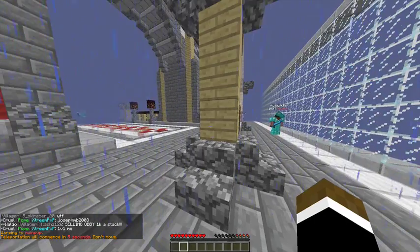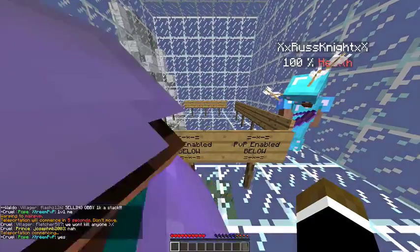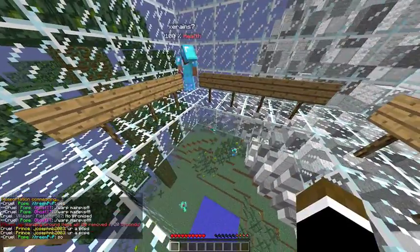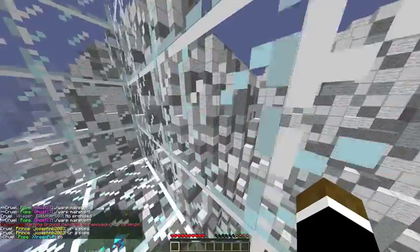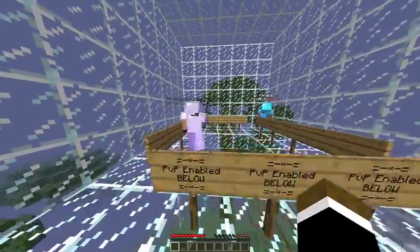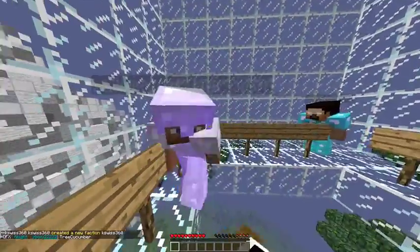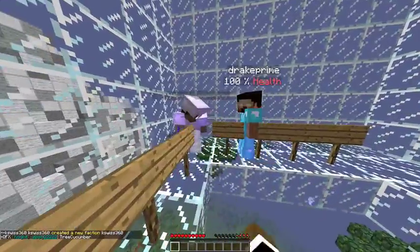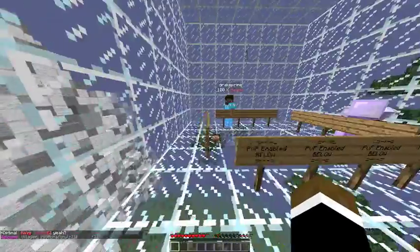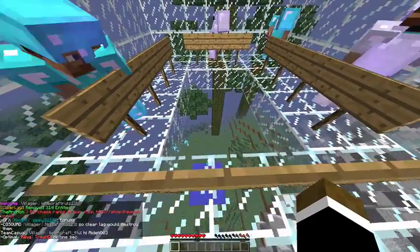I'm going to check out this warp. Ooh, there's a warp main PvP. Selling obby 1k a stack — I'd buy it, but there's really no point in selling obby because it's so cheap. That guy looks geared as hell. This is like the main PvP area. Gapple — that guy's got a Gapple on him. Get in there. Look at how fast I'm clicking.